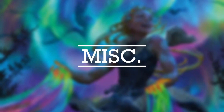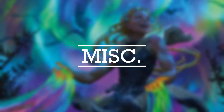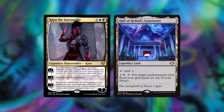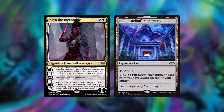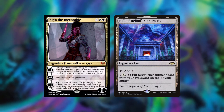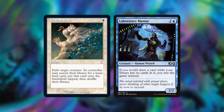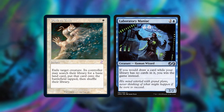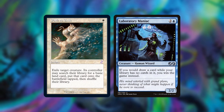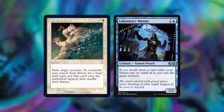Next is the Miscellaneous section — cards that are a bit of an outlier covering small helpful things. First we have Kaya the Inexorable and Hall of Heliod's Generosity, which are great recursion pieces for the deck, especially Kaya's ultimate. I think Kaya is really undervalued with Kaldheim just being released — if you can snatch a few copies, do so right away. Next we have Path to Exile and Laboratory Maniac. This deck can really draw a lot of cards, so Laboratory Maniac is needed so you don't deck yourself. Path to Exile is just great targeted removal that does a lot of work and is great in every deck you can fit it in.